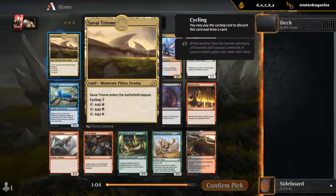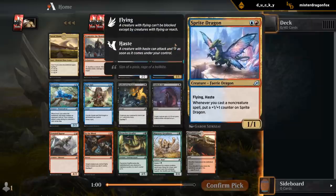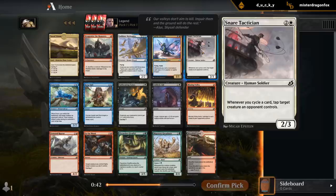First pack opened a Triome, nothing too exciting. We have the Skybonder, Sprite Dragon, pretty good uncommons. There's Great Horn. We might be able to just force the cycling deck with Snare Tactician — that's another option here.